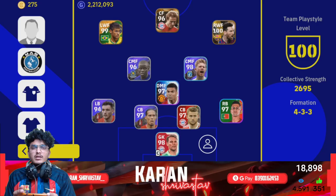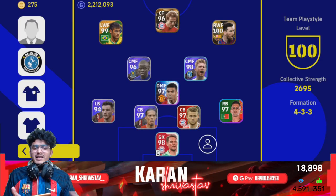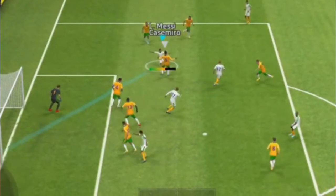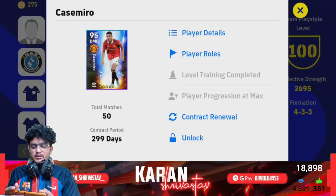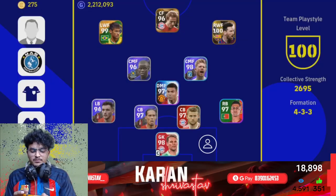An anchor man is a must for Quick Counter — in any formation, whether you play one or two DMFs, one anchor man is required. He essentially acts as an extra center back. When it comes to forwards, I use Messi.